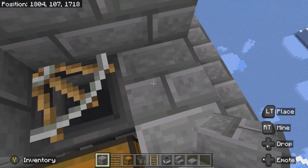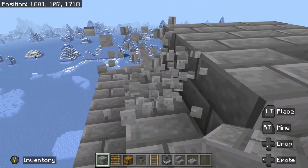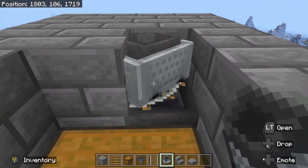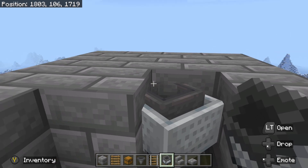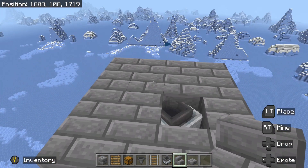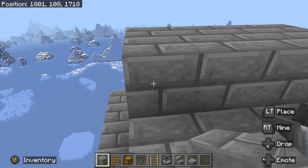Then we just need to remove these Rails here, close it in, and then we'll be ready to put our Hopper Minecart in place, and just place it right on this Rail. I like to break the Rail that's underneath it because it spins the Hopper Minecart in that direction, and then we just block it in with a couple of upside down placed stairs to keep it in place, and go ahead and cover this entire platform with another layer of blocks.